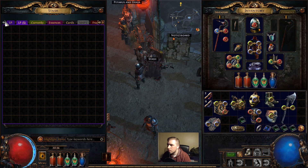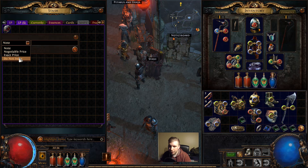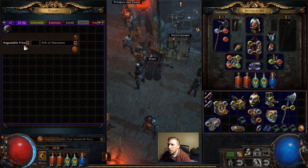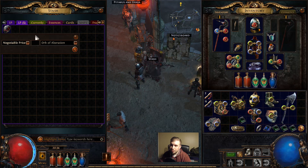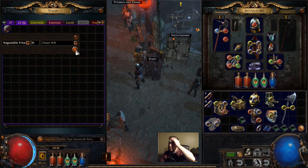That Primordial jewel - I put it over here. We can sell this, and if we put it in this public tab all we have to do is right-click it. We'll go to negotiable price, exact price, or do not index if we just don't want to mark it as sellable. We'll mark this as a negotiable price of 35 chaos if we want someone to bite soon - that's sort of the price for it in Delve.